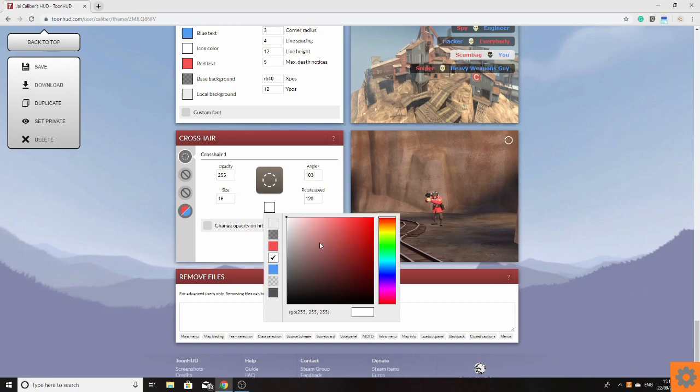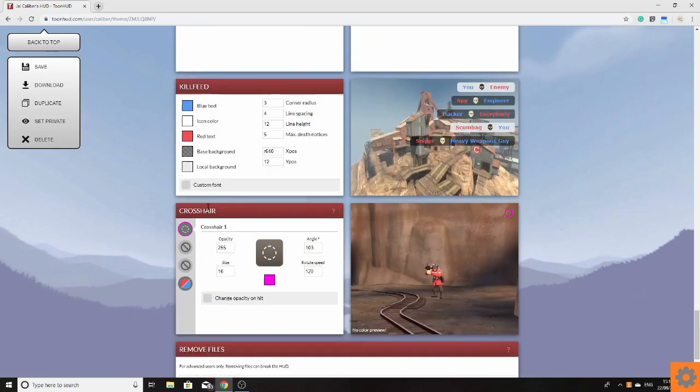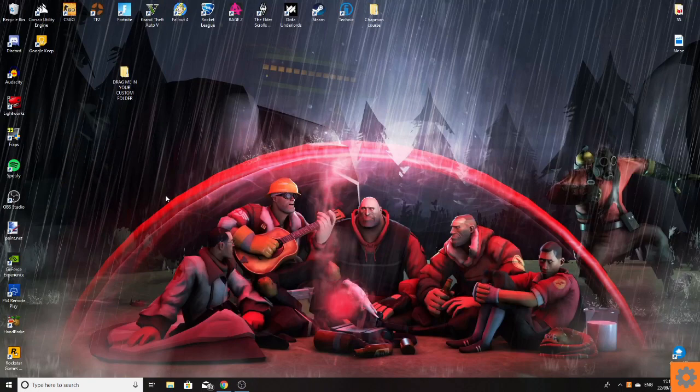We're going to keep the color quite bright. I use pink a lot — not for any weird reasons, it's just the color I use because it sticks out. We'll keep it the same and keep that crosshair in for now. Then I'll go to the top on my custom made crosshair and save it. It'll be super easy for you guys because you just press the download button, like loads of you have been doing.